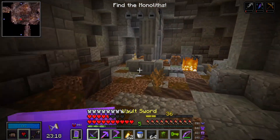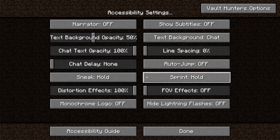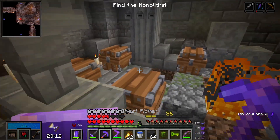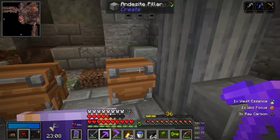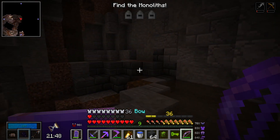I've actually just fixed it. Inside the accessibility settings I basically just turned off FOV effects. It turns off any effect that changes your FOV. I'm still getting the split second of speed every now and again but it's not changing my field of view.